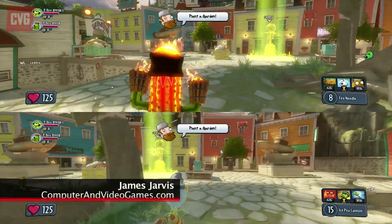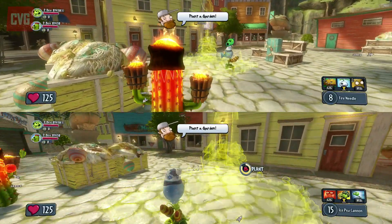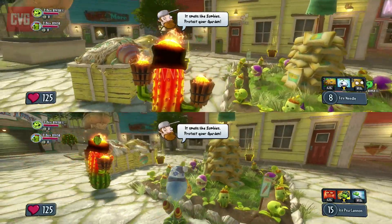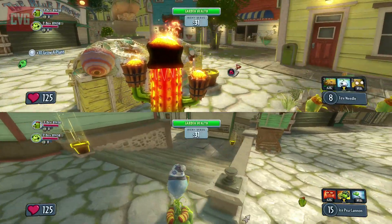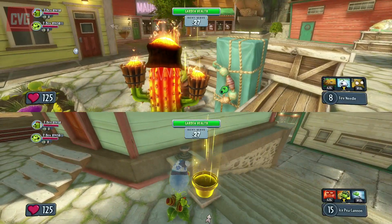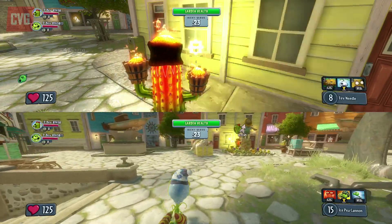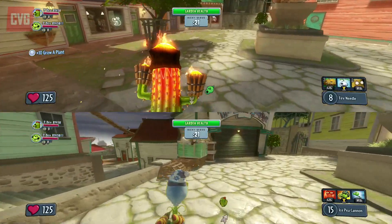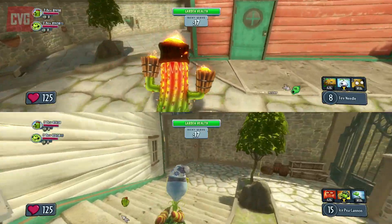Hello everyone, this is James from CVG and I'm joined today by Justin Towle from GamesRadar UK. We are looking at Plants vs Zombies Garden Warfare, the latest edition in the Plants vs Zombies universe. What is on screen right now is the co-op mode, which you can have up to four players playing, but this is a two-player co-op session and they are building up their base to stop the zombie hordes.